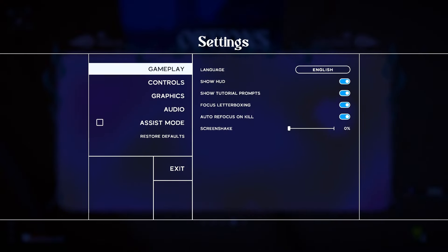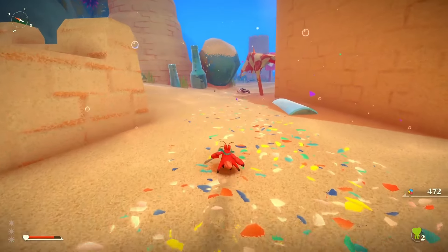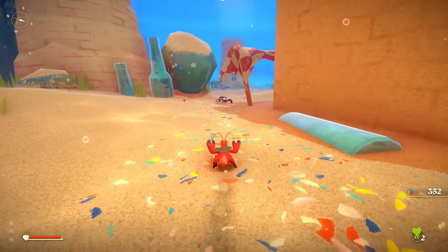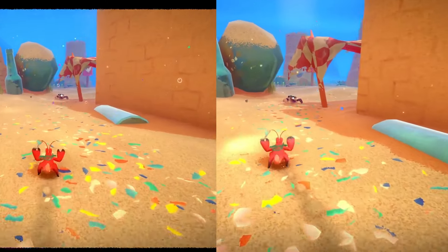This is probably just a me thing, but I strongly suggest that you turn off Focus Letterboxing over here in the settings. Here is what it looks like by default with Focus Letterboxing turned on, and here is what it looks like with it turned off, which in my opinion is far better.